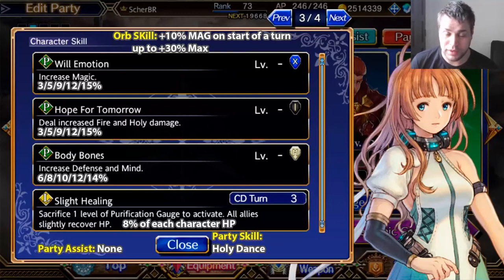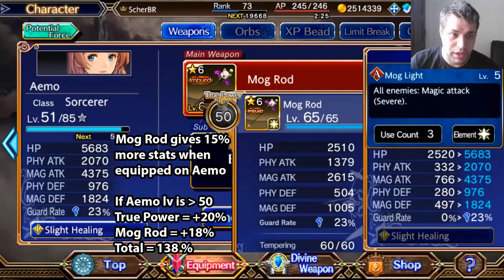There's one more thing to talk about with Eimo, and that's her use of the Mog Rod. The Mog Rod is very good when used by Eimo, because Eimo has increased status when using the Mog Rod. The Mog Rod gives 15% more status when equipped on Eimo, and it also stacks with the True Power mechanic. True Power adds 20% of the weapon status when your character is level 50 or above. So you have 15% by having the Mog Rod equipped, and 20% more by True Power — equaling a 138% increase if your character is level 50 or above.